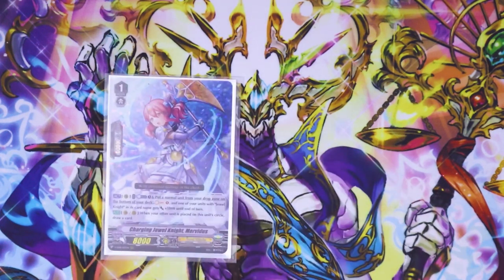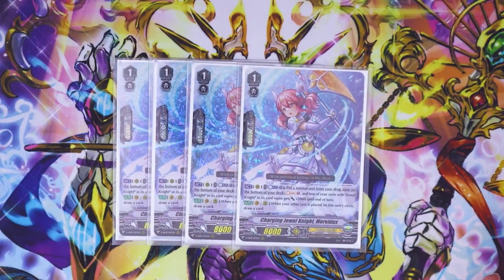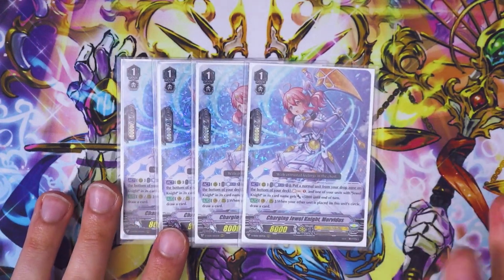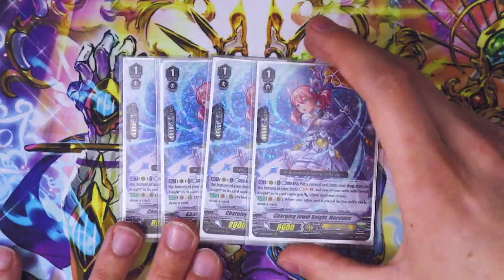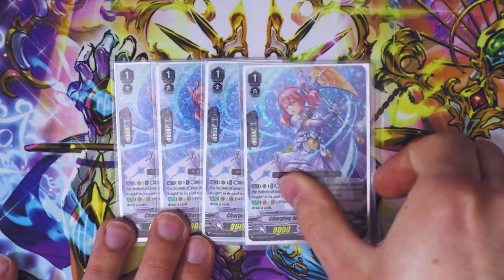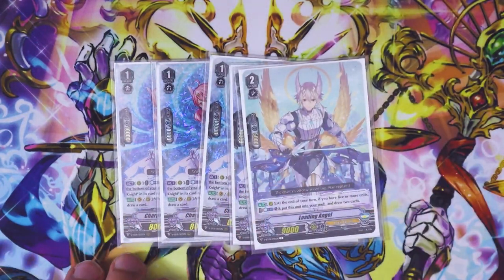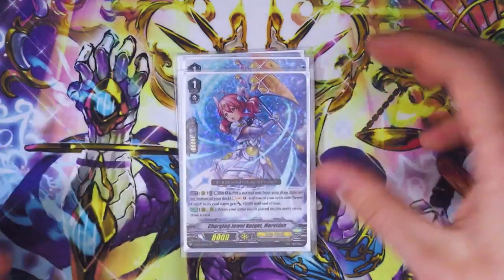Into our grade 1s — keeping the Jewel Knight support going with all four copies of Charging Jewel Knight Morvidus. Act: Counter Blast 1, put a normal unit from your drop to the bottom of your deck, Soul Charge, and a Jewel Knight rear guard gets 5k. Helps get soul, refills your deck, makes your Jewel Knights bigger — it's a target for Ashley's skill if you want to call a booster. Second skill: when your other unit is placed on this unit's circle, you draw a card, making it a great ride target. You ride this, draw from Barkle, then go into a grade 2, and Morvidus's skill draws another card.